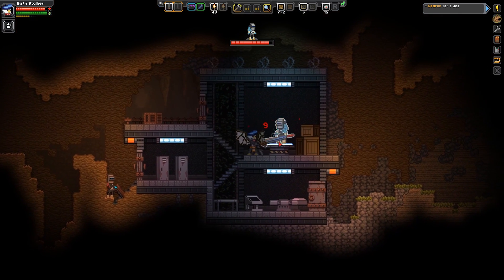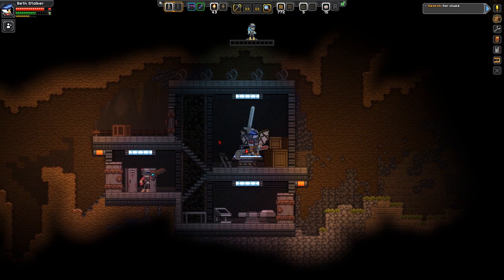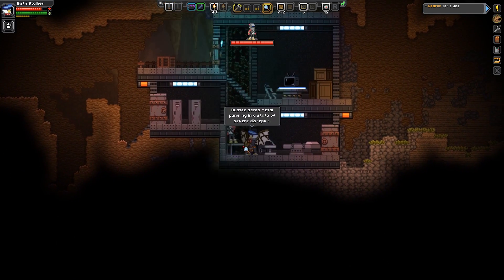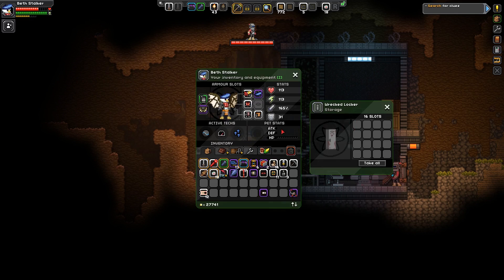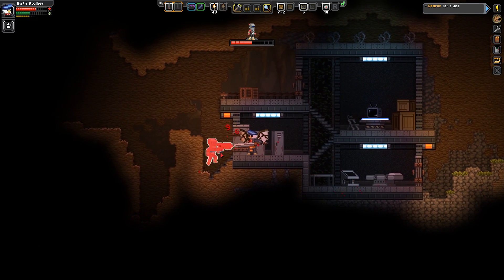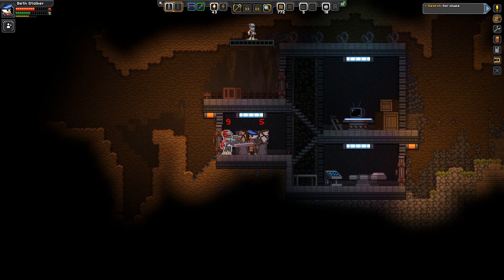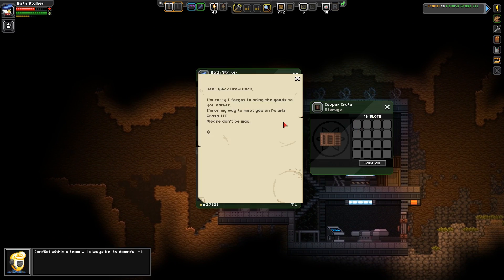This one's a simple kill. I think we should try searching for clues. I could fight him, but actually I will take that. These days it's more vague about the whole clues thing — it might actually be a physical clue, it might be a handprint. I'm just going to get rid of him because he's chomping at my chode. Oh, there it is. 'I'm sorry I forgot to bring the goods to you earlier. I'm on my way to meet you at Polaris Grasp 3. Please don't be mad.'